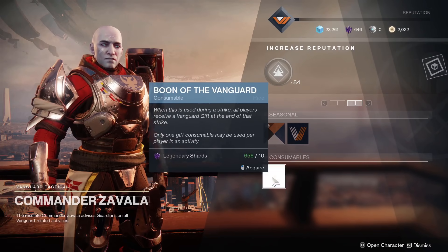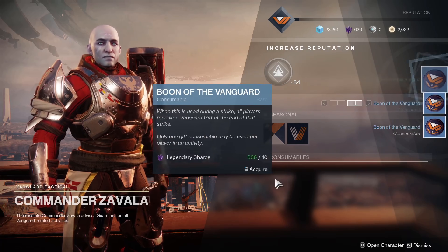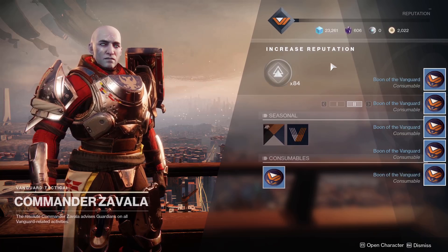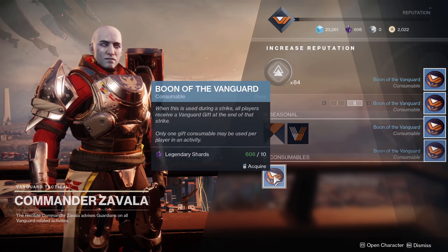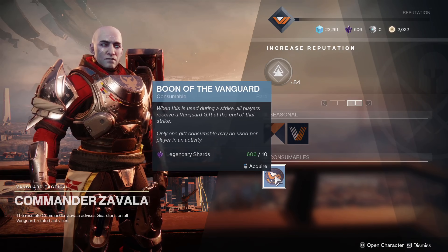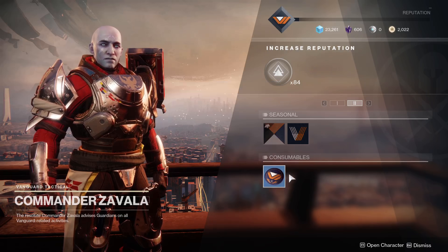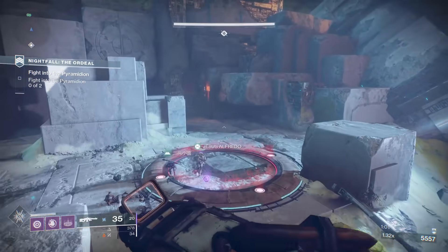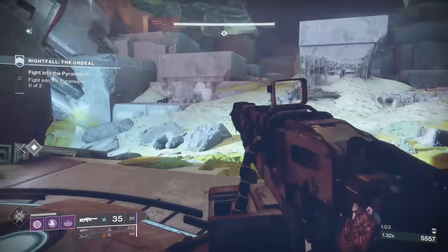So first off, we're going to head to the tower, and Zavala sells what's called the Boon of Vanguard. This is a consumable item, and the description says: when this is used during a strike, all players receive a Vanguard gift at the end of that strike. Only one gift consumable may be used per player in an activity.